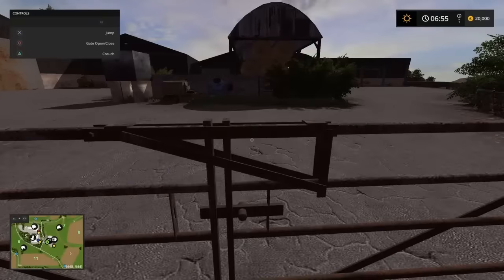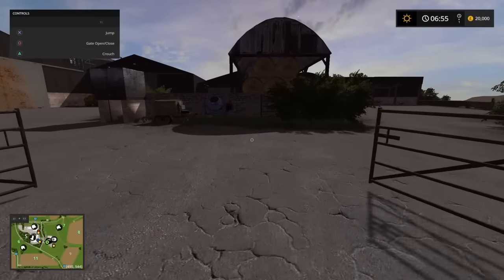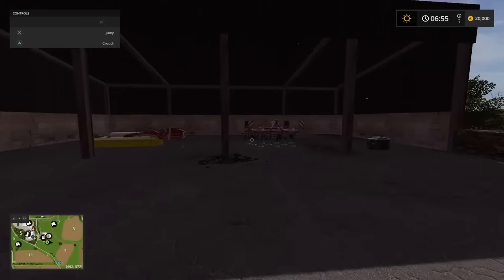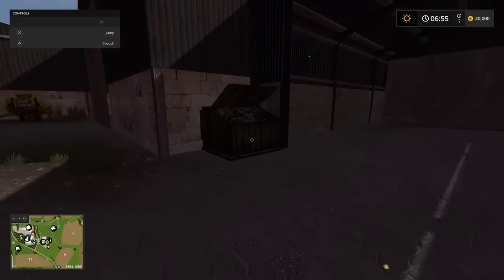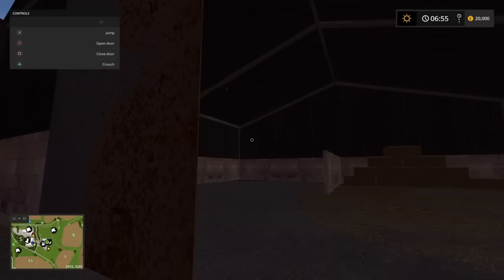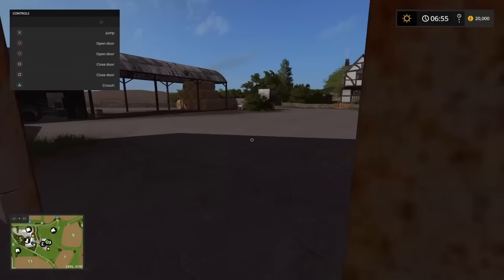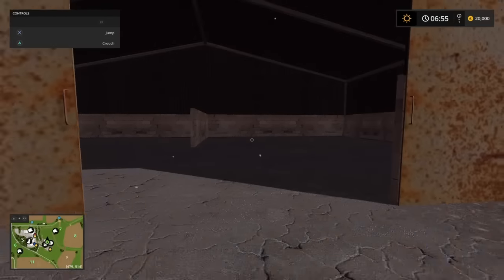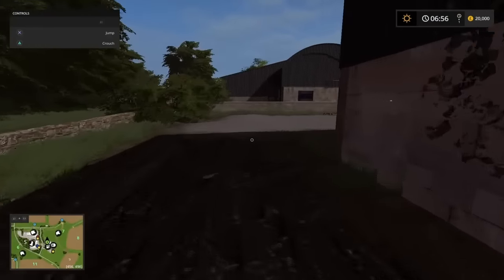Sandy Bay Farm on the other side of the road. We've got more barn space, a few more vehicles — the mower, cultivator and weight are all over on this side. Machine workshop — very nice — lots of barn space with plenty of storage. There's what I'd imagine is a bale sell point given the markings on the floor. Plenty of storage and fuel as well.